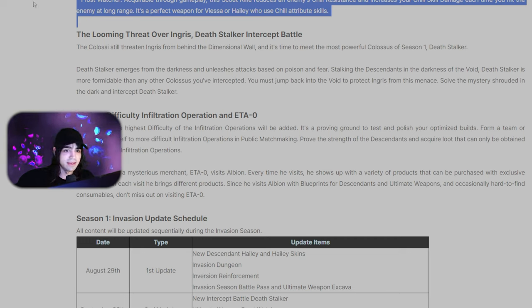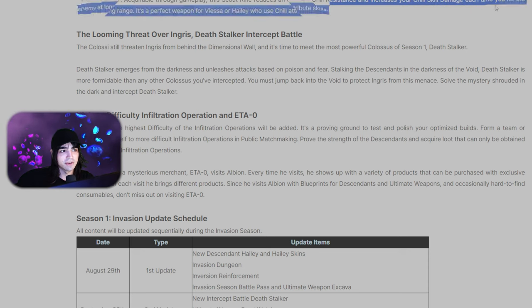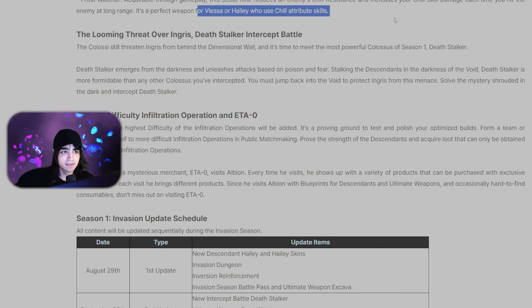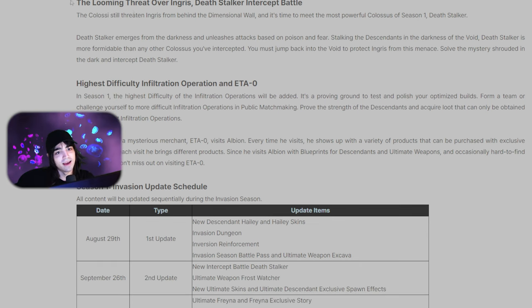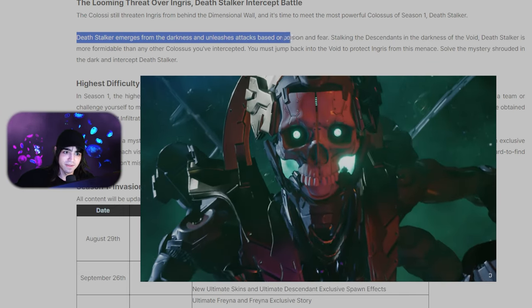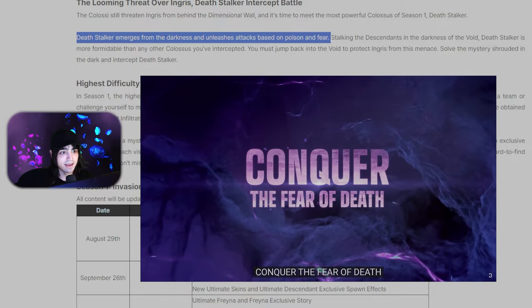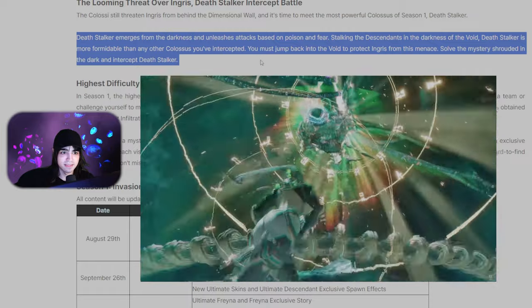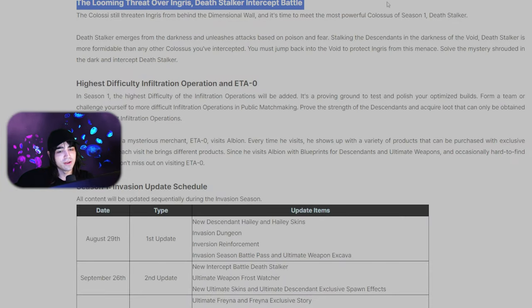Frost Watcher is the scout rifle coming on September 26th. It reduces enemy chill resistance and increases your chill skill damage each time you hit the enemy at long range — so it's basically a long-range Clairvoyance, perfect for Viessa or Hayley who use chill attribute skills. Then we'll also be getting Death Stalker, the interceptor from the trailer — it looks really cool. Death Stalker emerges from the darkness, unleashes attacks based on poison and fear, and is described as more formidable than any colossus you've intercepted.